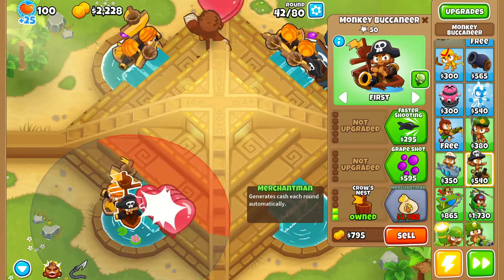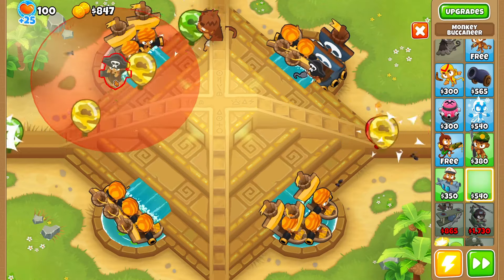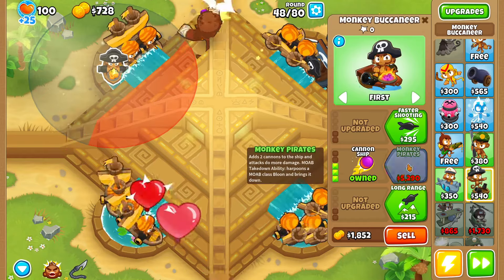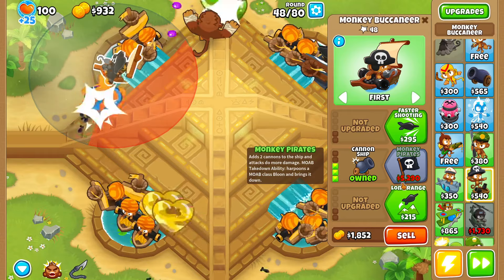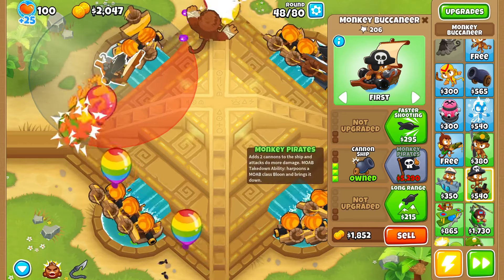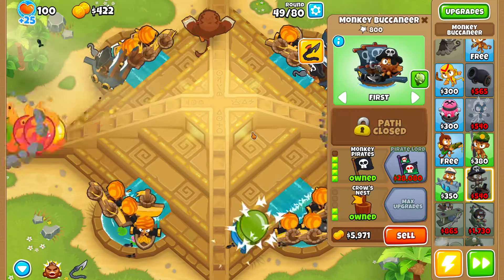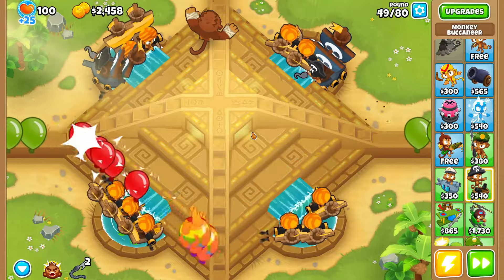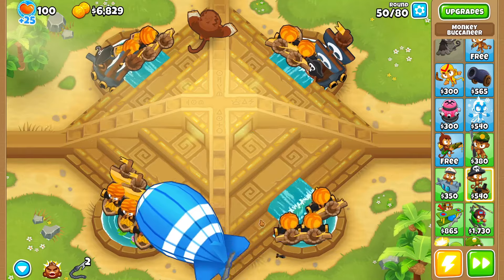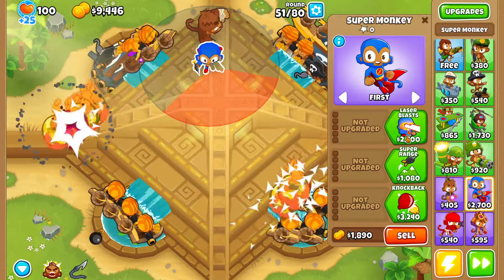At this point we're just going to buy a couple more monkey buccaneers and upgrade them to merchant men. Round 47, we've bought a few more merchant men and now it's time to buy another Monkey Pirates. I need to place this buccaneer in the little pond but it looks like it's going to be pixel-perfect placement because I messed up the positioning of my towers. We need $5,290 for Monkey Pirates — looks like we won't be able to afford it until around round 50. After we buy Monkey Pirates, I want to start saving for a Pirate Lord.